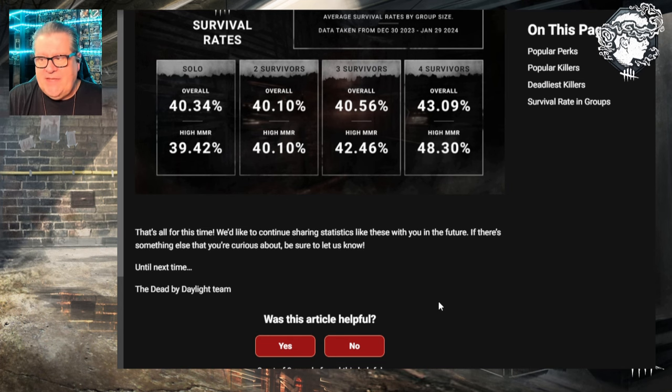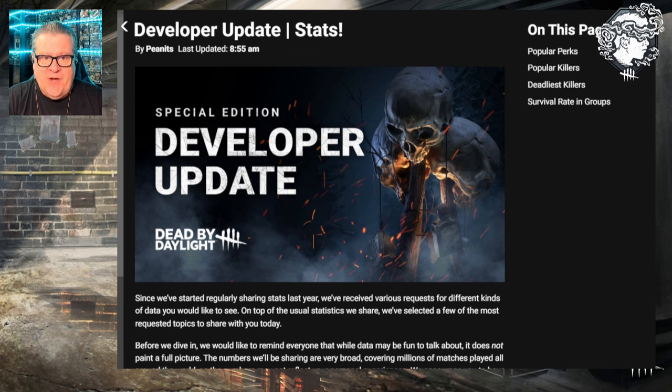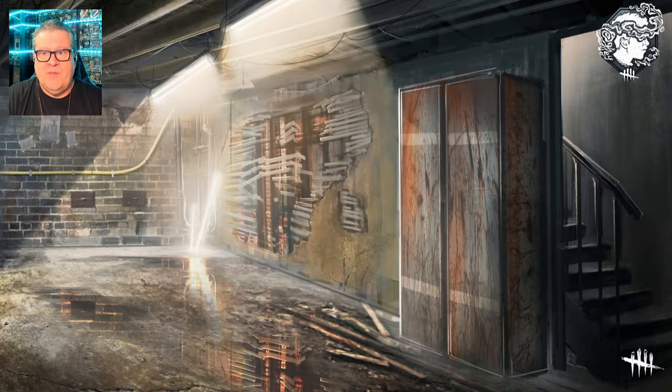That's all for today regarding these developer stats. What do you think? Is there anything that stood out to you? Any perks you think are too strong and need nerfing? Any killers that need buffing? Let me know your opinions in the comments. As always, thank you so much for the time you spend here on my channel. Don't forget to like, comment, and subscribe - it helps the channel a ton. Take care of each other in and out of the fog, and we'll see you next time. Have a great day everybody, bye!